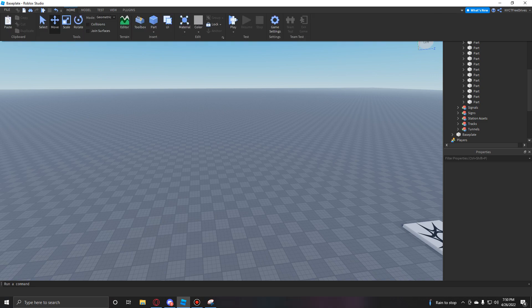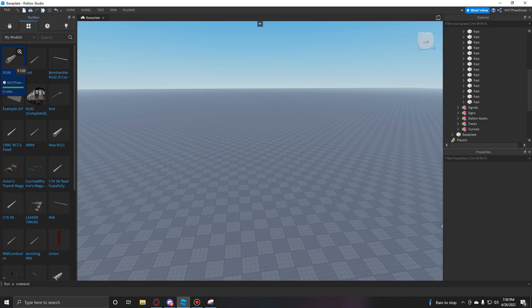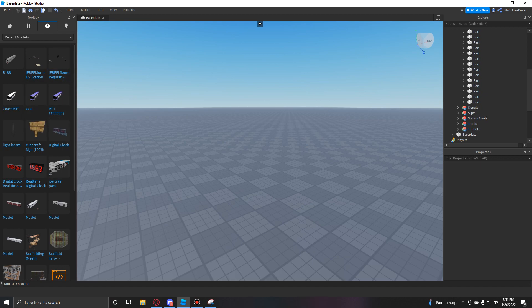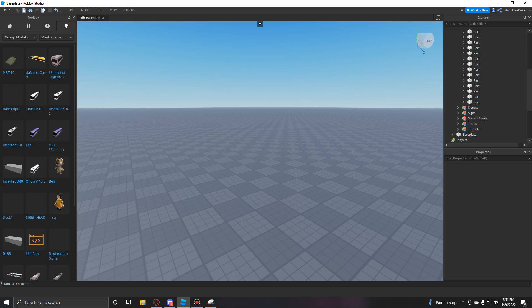With the toolbox you can get models that other people have published or models that you've created yourself. We have my 188 when it was still being built, and essentially all the models you've made will be here. You can also see recent models that you've used, as well as models from your groups — so if you're in a group and want to see models uploaded into that group, you can just go through here and see everything.